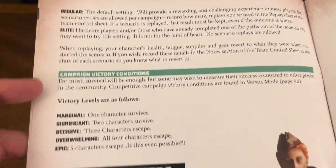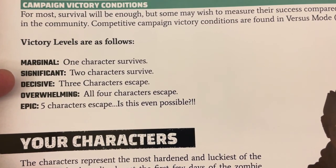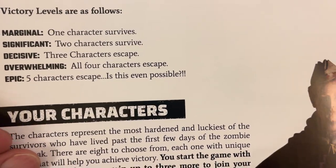You have different troop types — regular and elite. You have your campaign victory conditions. Victory levels are as follows: Marginal — one character survives; Significant — two characters survive; Decisive — three characters escape; Overwhelming — all four characters escape; Epic — five characters escape. Is this even possible? Your character — you get to choose whether you want to be Germans or Russians.